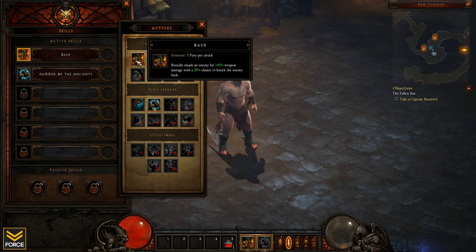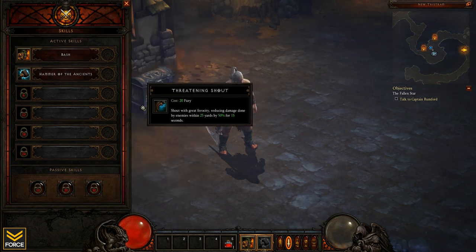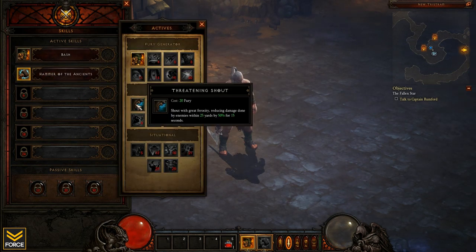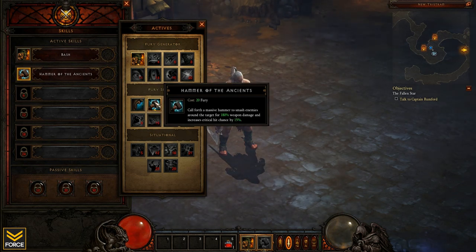Bash generates 3 fury per attack and brutally smashes an enemy for 145% weapon damage with a 20% chance to knock the enemy back - knock back is awesome. The 145% weapon damage will obviously scale once I get better weapons. Threatening Shout costs 20 fury, shouts reducing the damage of enemies within 25 yards by 50% for 15 seconds.